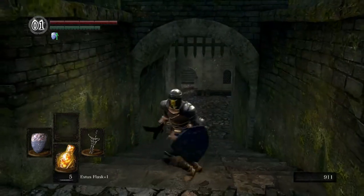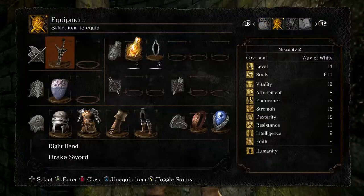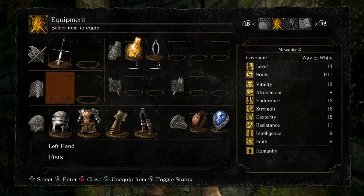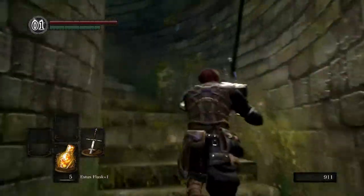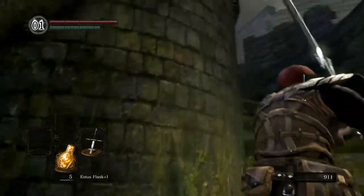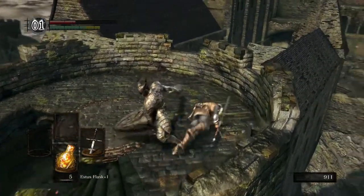The only difference is that this gate will be closed and you have to fight the dragon to open it. I'm actually going to go back to the Zweihander and take the shield so we can still roll. We have another one of our friends ahead — let's see if we can deal with him.